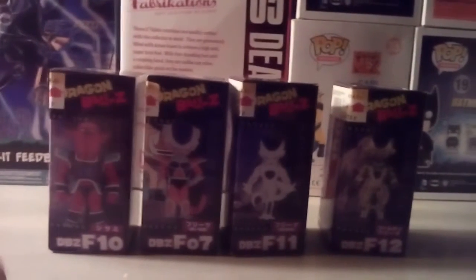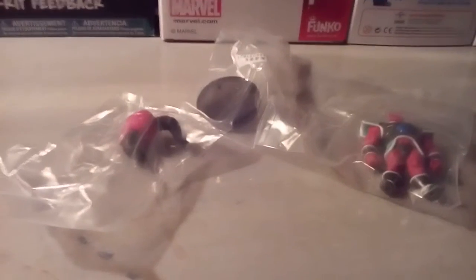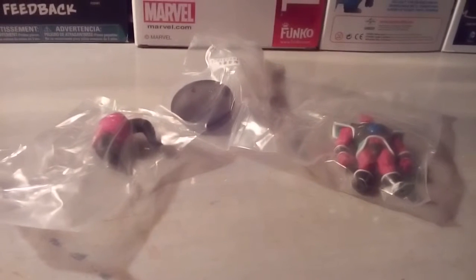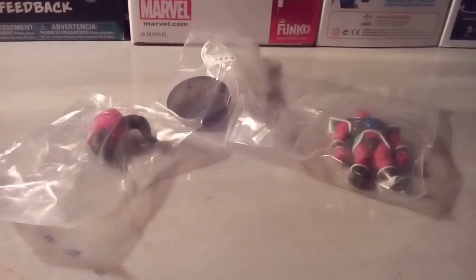These are all Resurrection of F figures, and I'm going to review the Red Guy. Here he is outside of the box. I'm going to assemble him — he's also the Devil Guy that beat Piccolo, that Gohan beat with Super Saiyan 1 with one hit.